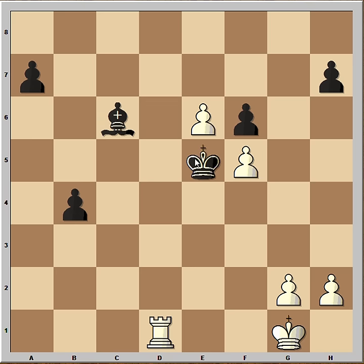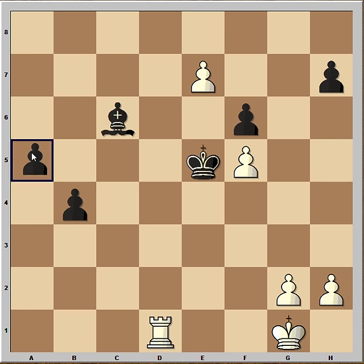This is check. King to E5, attacking the pawn. The first move that comes to mind is G4, but Fischer is wasting no time. He played E7, and now Black must watch the E8 square all the time. But he's got horses for courses.